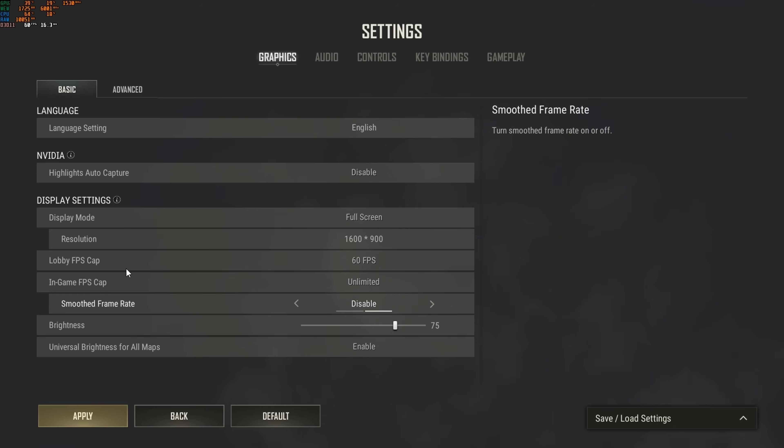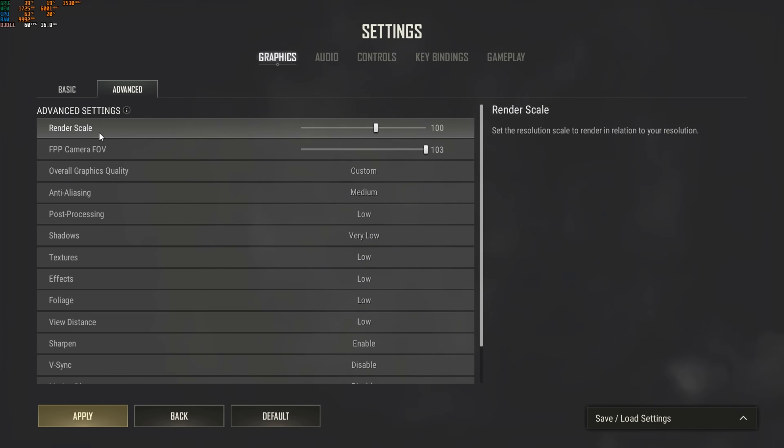Now let's go to the advanced options. For render scale, keep it at 100 unless you have a low GPU — you can reduce it a little bit, maybe to 85, but it's going to make your game look blurry. So maybe 95 or 100 is ideal.